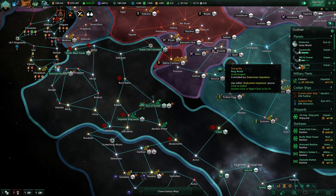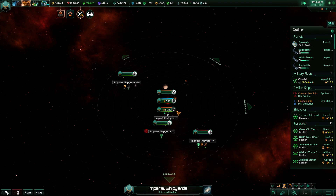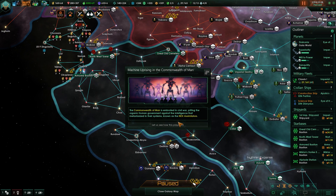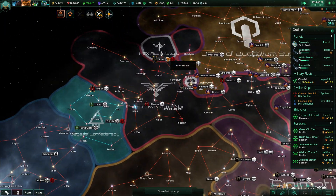Once we've got the Dyson sphere we're also going to be able to put out mooring worlds. It's a damn shame we couldn't put it into the imperial shipyards, but we have another free slot for starbase capacity. Oh — Commonwealth of Man has a machine uprising! Driven assimilators.